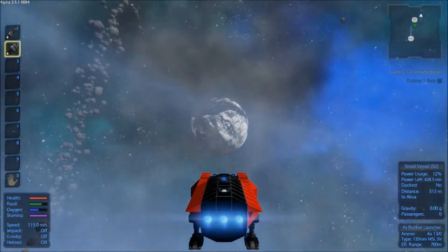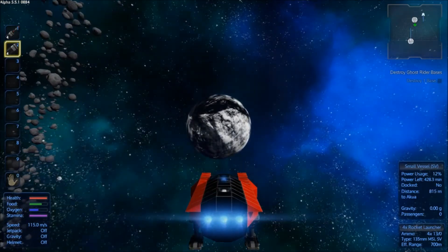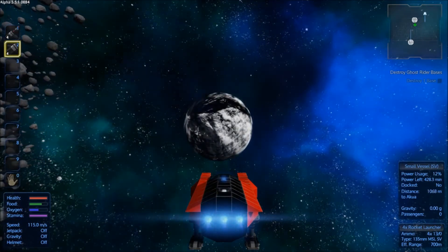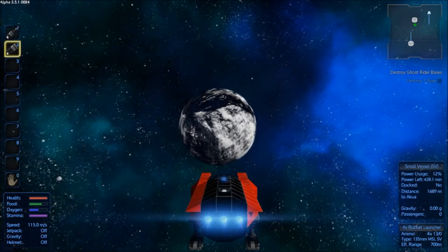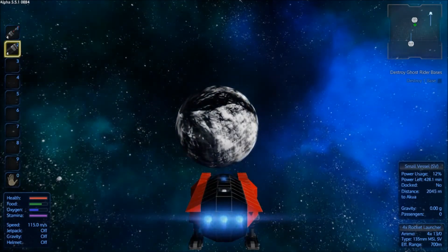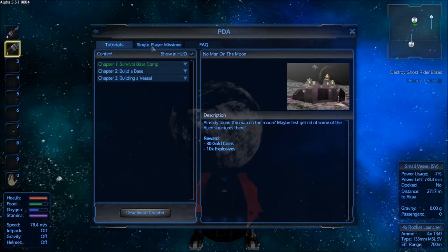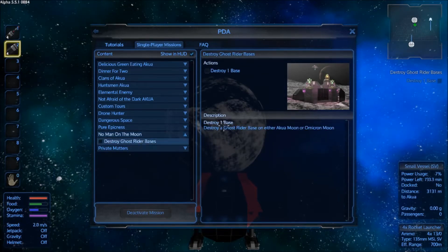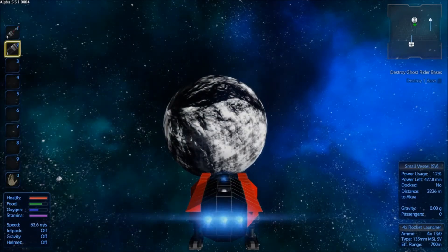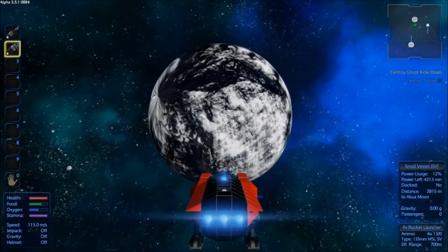So I was going through the single player missions, because obviously we've skipped through a lot of the starter stuff. I've picked a mission that we can do on the moon - we can destroy a Ghost Rider base, and I have some ammunition for the guns. So if we go to the moon and find a Ghost Rider base, we should be able to take it on and fly home with some lovely loot. I'm curious what the reward is, because it doesn't tell you. Single player missions - you press F1, go into the PDA, and you've got tutorials and single player missions. We've activated the mission 'No Man on the Moon' - our target is to destroy one Ghost Rider base on either Acquamoon or Omicron Moon.